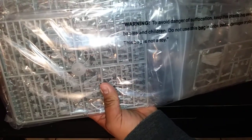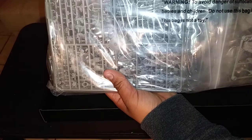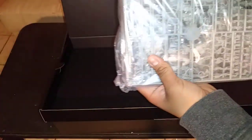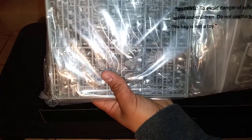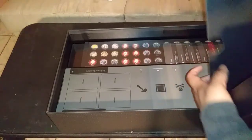The bag says: Warning — to avoid suffocation, keep this plastic away from babies and children. Do not use this bag in cribs, beds, carriages, or playpens. This bag is not a toy. Alright, cool. So that's all the miniatures in this box, plus a couple pieces of cardboard.